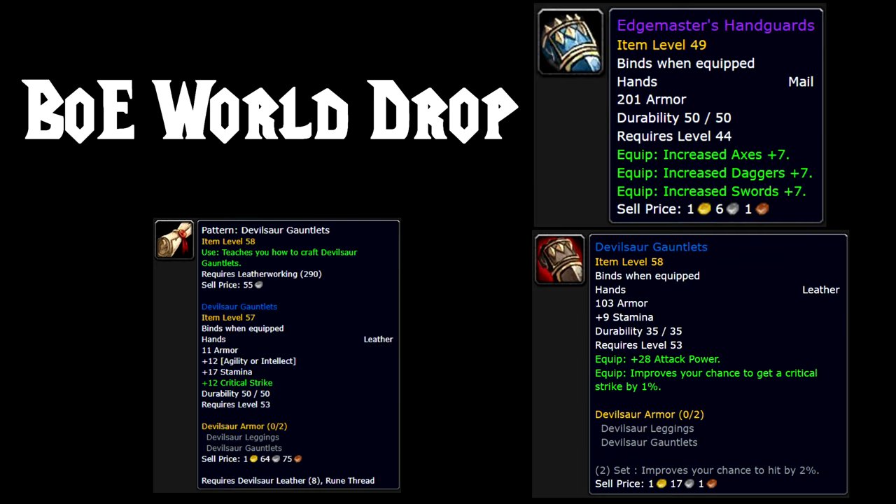The next slot is Hands, and the best in slot is the Edgemaster's Handguards. These will last you quite a long time, but they are a bind-on-equip world drop, so they are going to be rare and will cost a lot of money on the Auction House. The replacement would be the Devilsaur Gauntlets, which are crafted by Leatherworkers.